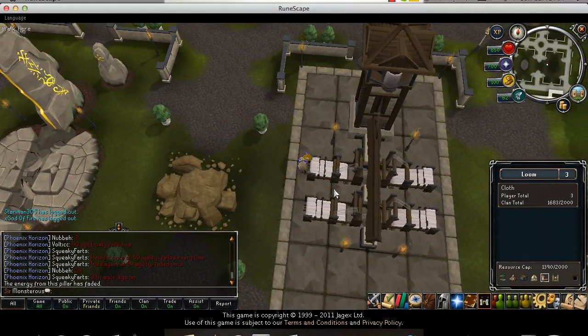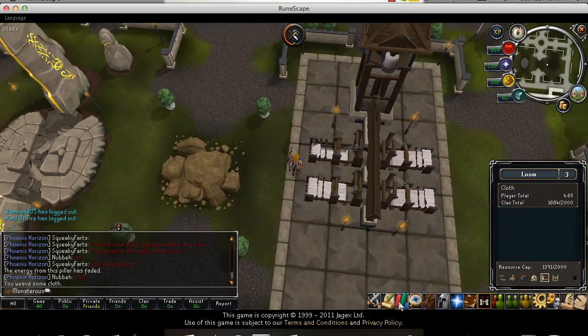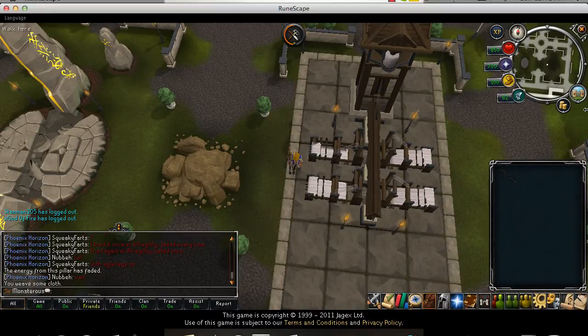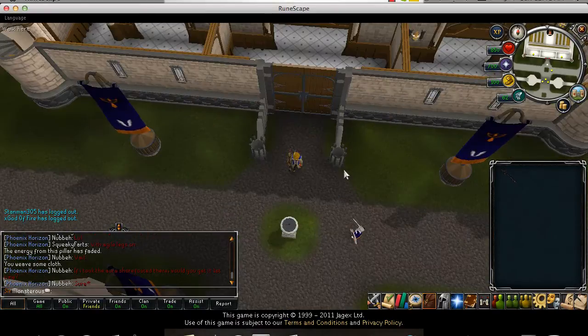For the crafting plot you will weave, and this is probably one of the best crafting experiences in the game — 143 experience at 70 crafting. Next up is the bank inside your citadel, which is located in the keep.